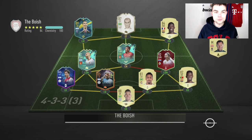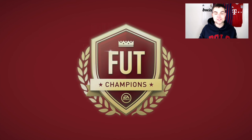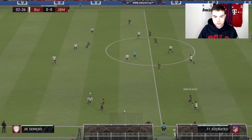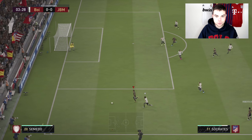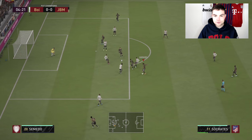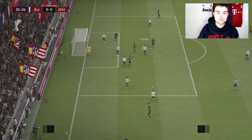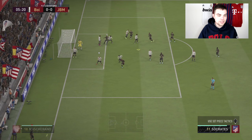Our opponent today has Rivaldo, Di Maria, Usman, Paulino, Mascherano, Otamendi — he loves an SBC. Some very nice players he has chosen. I haven't been playing much FIFA today so I could be a bit rusty, but I hope Socrates can pull us through with Mbappe. Looking at Socrates in game, you'll notice he is really tall and he's already making a great run. I have a lot of experience with this card, so I know exactly how Socrates performs.